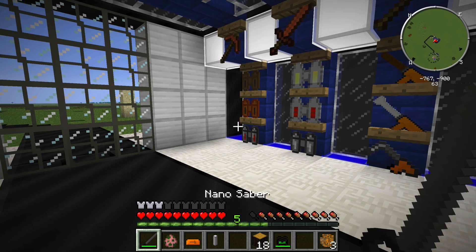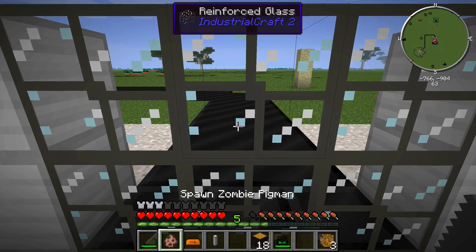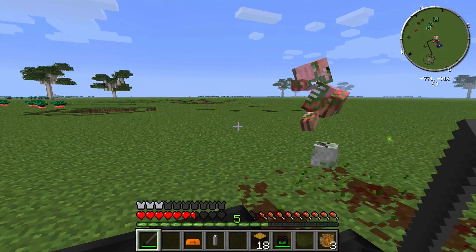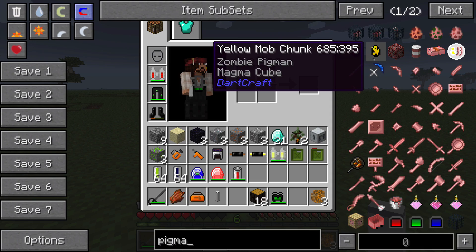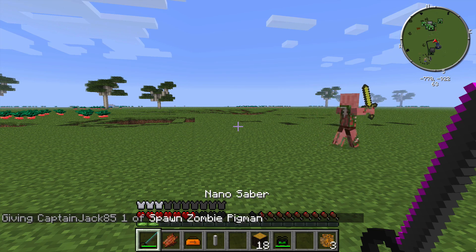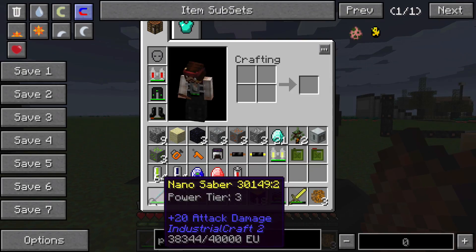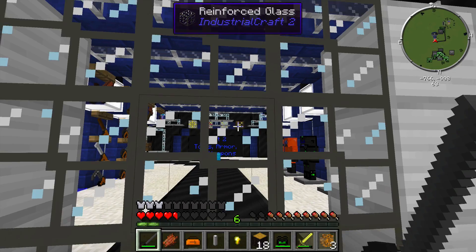Now the nano saber, which is pretty awesome. I'm going to change it to easy, go outside, spawn a zombie pigman, and hit it with the nano saber. When it's off, it only does about 4 damage — not very good. But when you right-click to turn the nano saber on and hit, it deals 19 damage. It's going to cost you a lot of power, so you have to keep it off when you're not using it, but the nano saber is a very powerful sword.